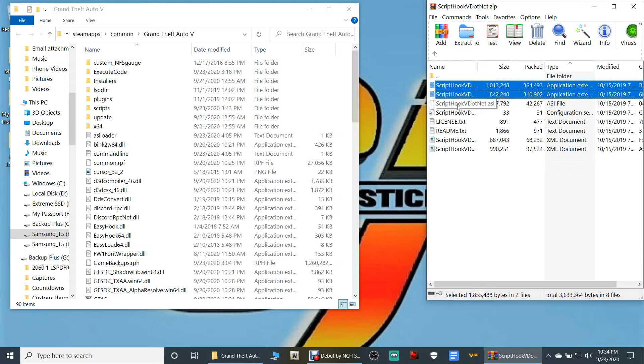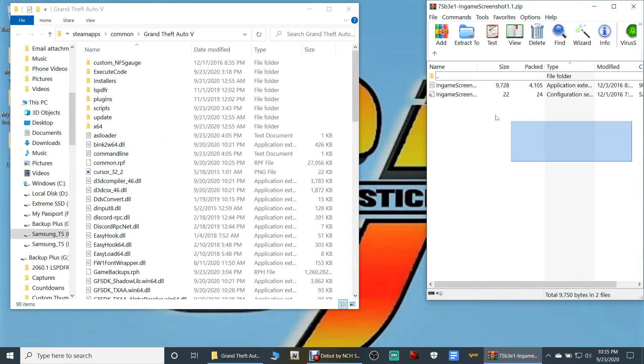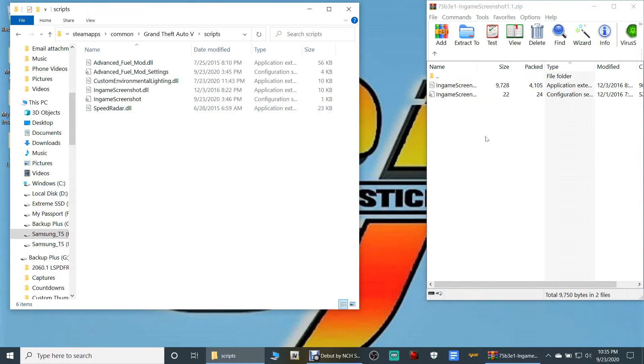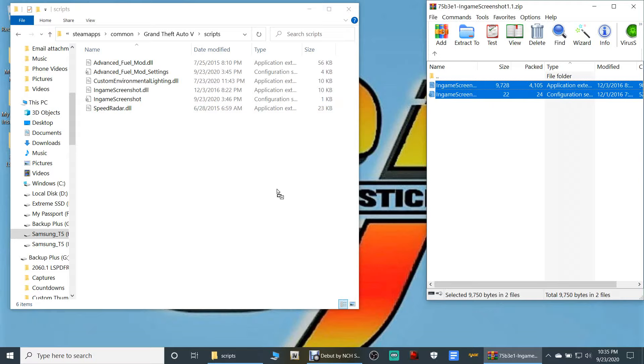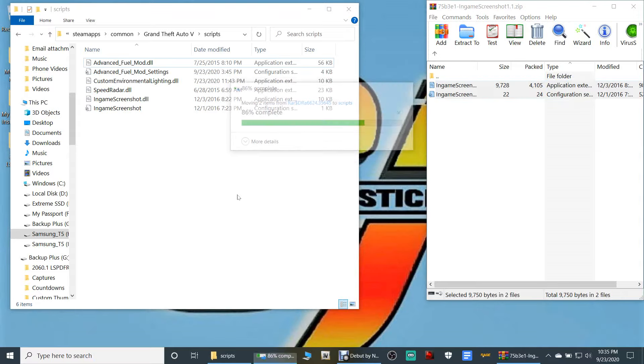It will not ask you to replace unless you're overriding them. Get rid of that, and then the main one here is our in-game screenshots — go ahead and open that up. Don't let these two files scare you; I know exactly what to do with them. Let's go over to our main directory and double-click on the scripts folder. Grab both of these files, drag them into your scripts folder, and drop them. It will not ask you to replace — it's just asking me because I already have them.